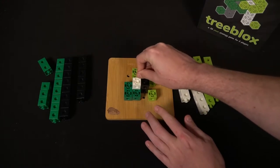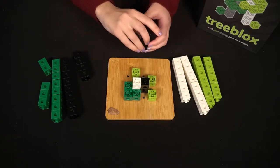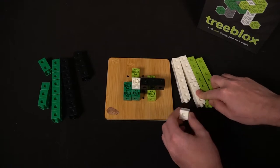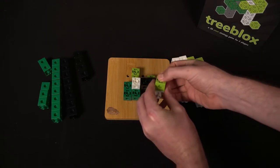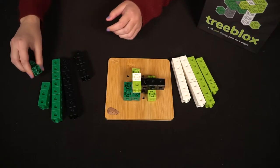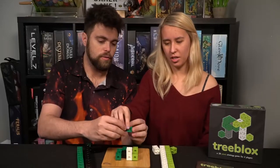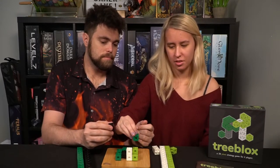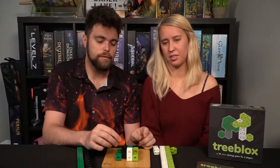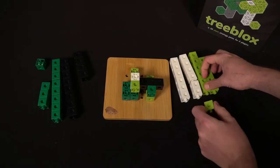Once you have three active leaves, on your next turn you'll be able to place two blocks. At certain points in the game, active leaves might be covered up because other players might build over them, in which case you might go below three and only be able to place one block. You can place leaves next to a branch so they connect, and that blocks your opponent's leaf — thusly limiting how many blocks they can place on their turn. It keeps going back and forth as we build up our dark and light trees.